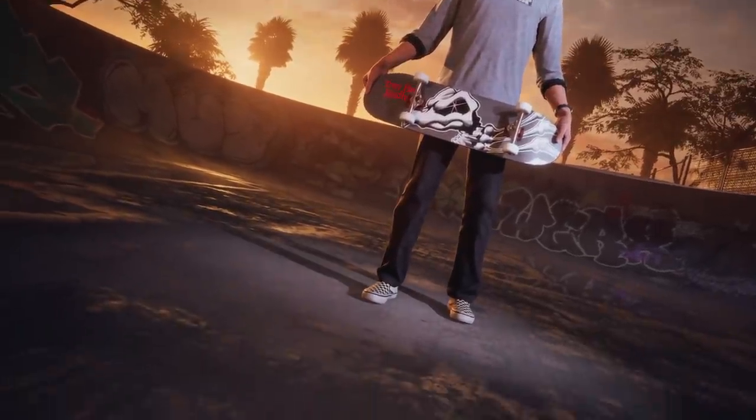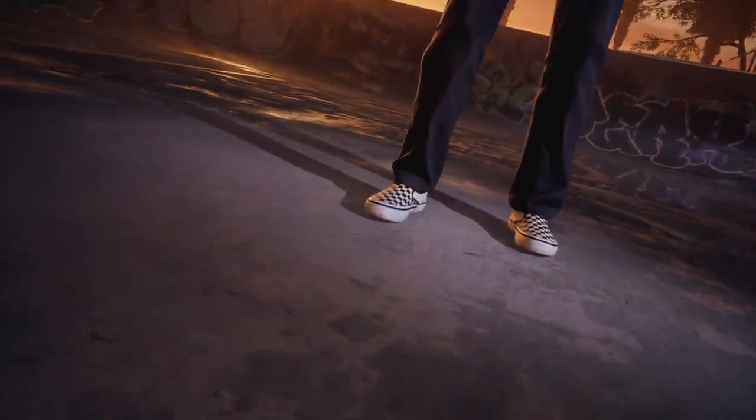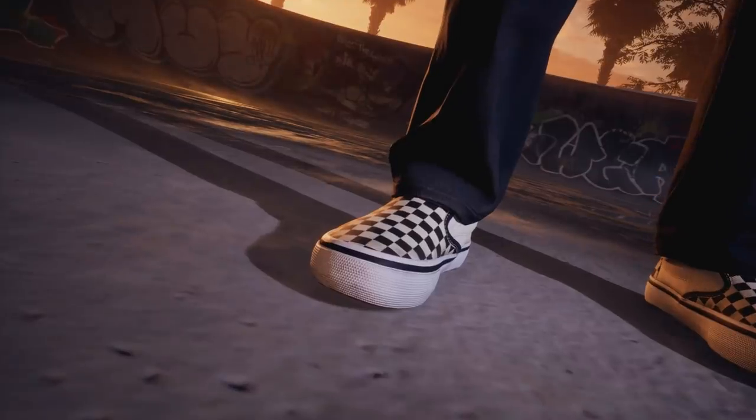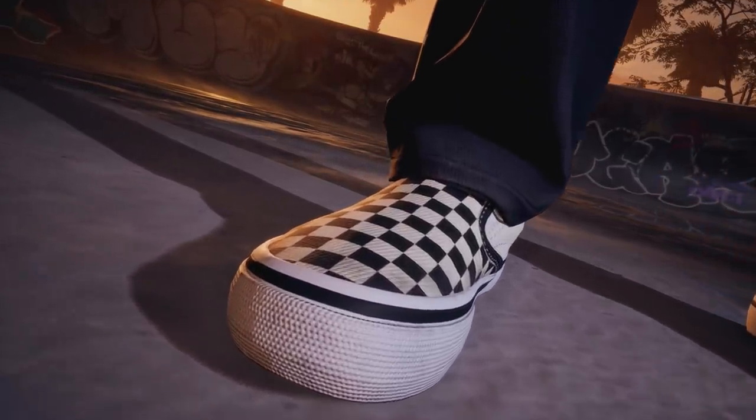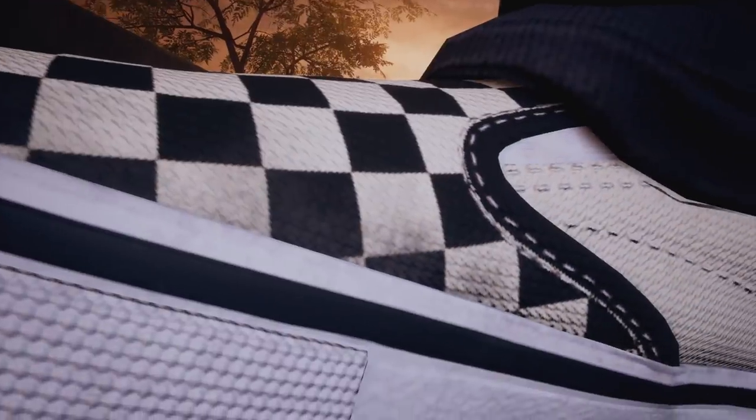Let's talk about feet. The reason why we want to talk about feet in this episode is because there's so many different things that happen inside the shoes of all these characters. For example, gray shirt Tony Hawk has these shoes here, and if you take the camera inside, you're going to see that a lot of his foot is rendered — it goes well past the ankle point, which is pretty surprising.